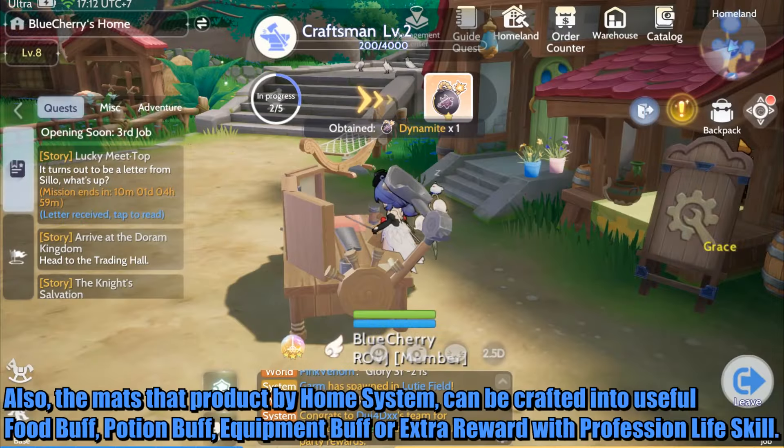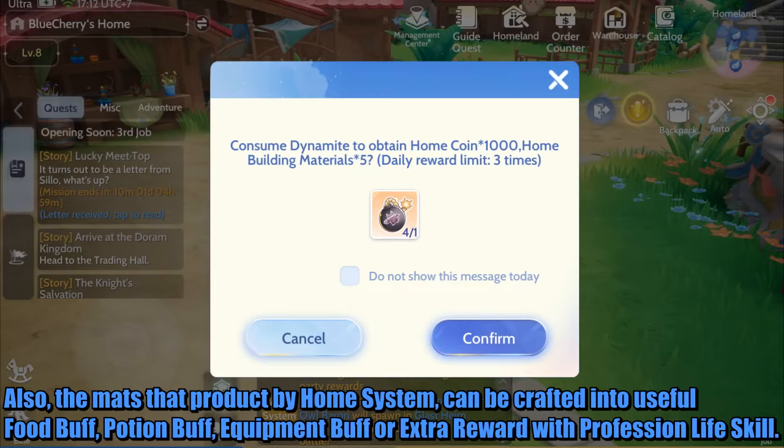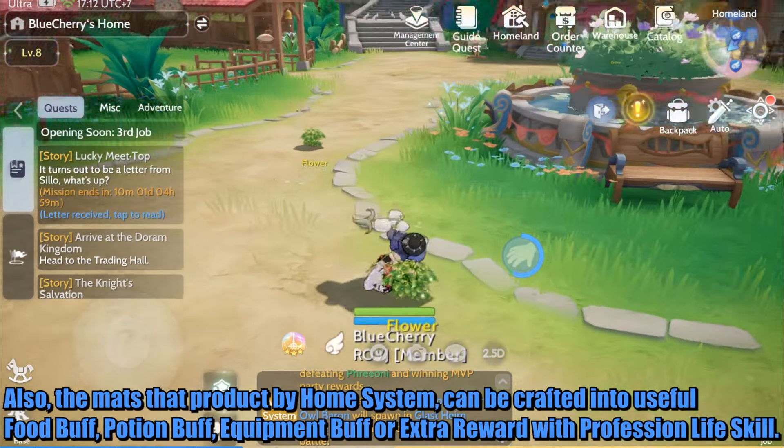Also, the mats that are produced by the Home system can be crafted into useful food buffs, potion buffs, equipment buffs, or extra rewards with the profession life skill.